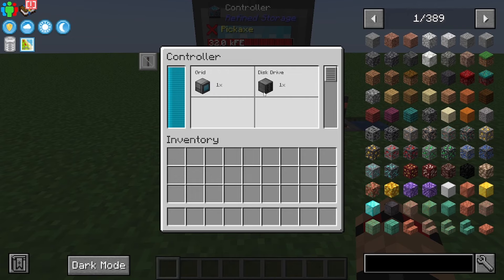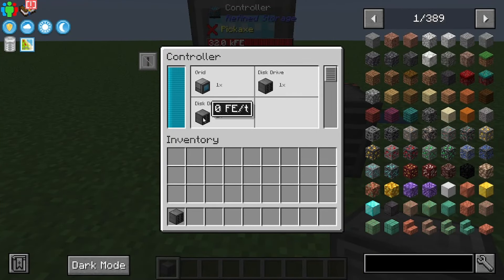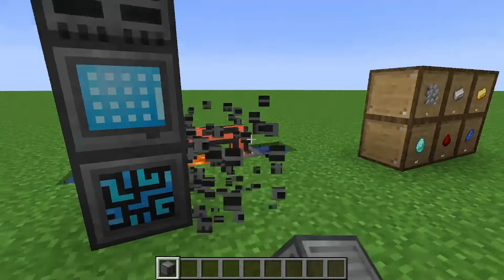The grid itself costs two FE per tick, the disk drive costs one FE per tick. You can have multiple disk drives - one costs one FE, another costs zero. If you put more disks in there it does increase the FE required. I'm pairing it with a thermoelectric generator from Immersive Engineering, really cheap power. I've got two of them but it can probably run off a single one.